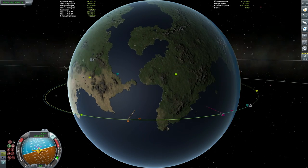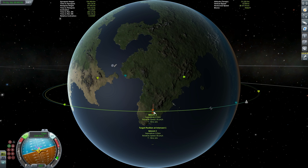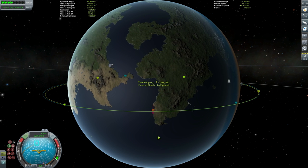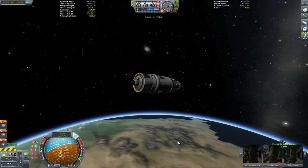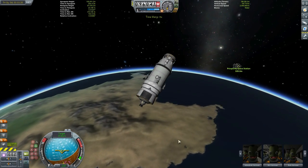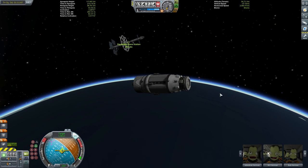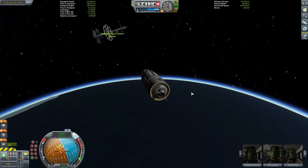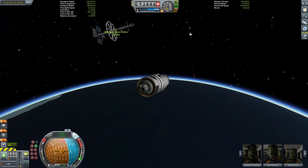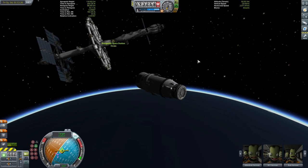Burn complete — we're now in low Kerbin orbit. What we want to do is ensure that when we come around from our orbit we fall in at the same position as the Prosperity space station. To do that we need to make our apoapsis higher on the opposite side, which means it takes us longer to complete our orbit. Because the Prosperity space station is coming around faster, we'll both meet up at the intersect marker. Remember you can use the RCS to finely tune that intersect — the H and N keys are very handy for this.